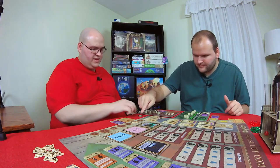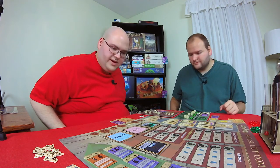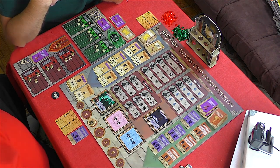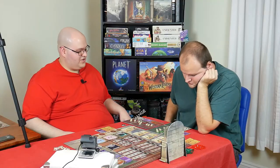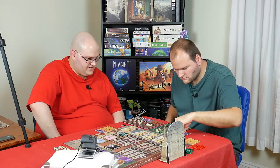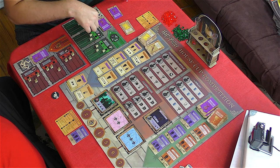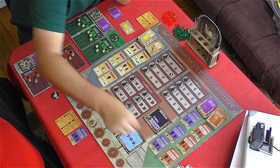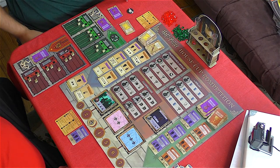On to round three — I'm first player again. Hermione goes straight back to the Three Broomsticks because she's at level four in Potions. Then I take a space here, pay my knowledge token, and I'll get a magic and a lesson of my choice.